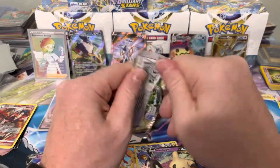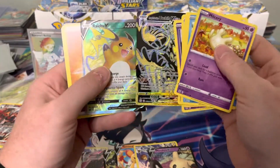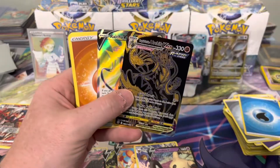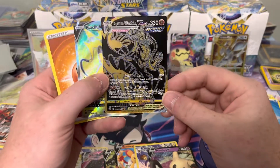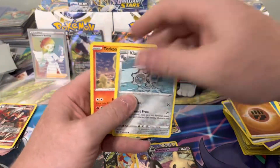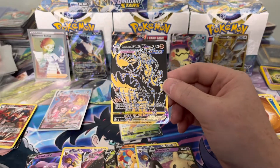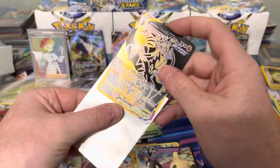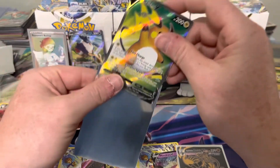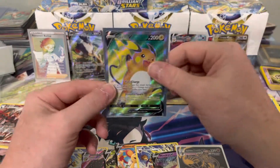Last pack magic — can we get a character card? Oh yeah — we got a double hit! A Rillaboom V! I needed that one for my binder. What a great way to end the box — that was a great last-pack double hitter. So we finished with the V-max, gold, and the Rillaboom V. I don't need the Urshifu but it's still a nice one to pull. And the Rillaboom V I needed for my full art binder.